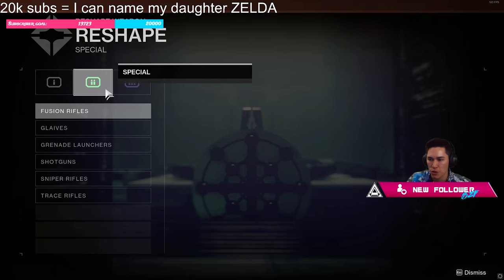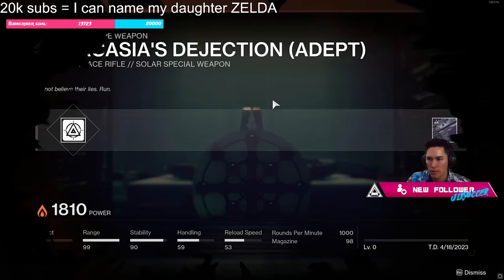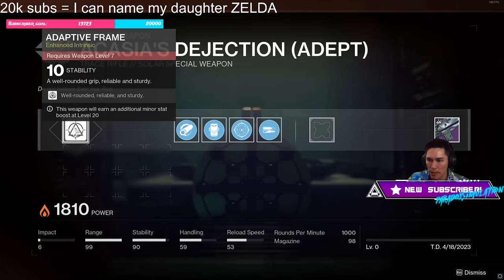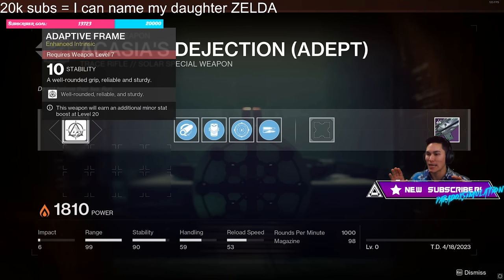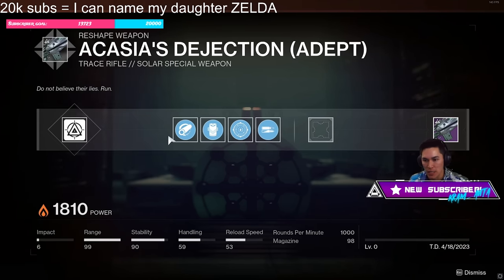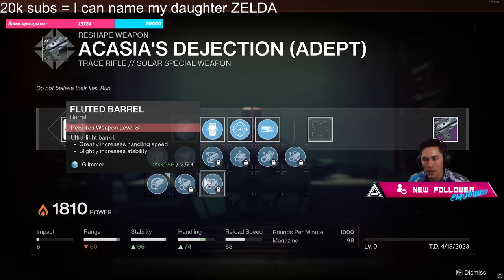If we go here to the Trace Rifle that we just upgraded — boom — we now have the ability to reshape this Trace. Notice that the Traits are locked, but at level 7 we'll be able to unlock the ability to change out its Masterwork. Its Masterwork was based on the Masterwork the weapon originally had. Levels 2, 3, 4 and so on will unlock all these different barrel perks.